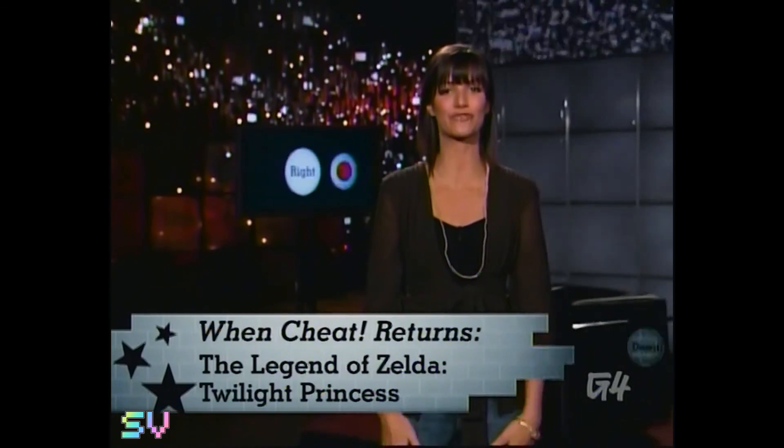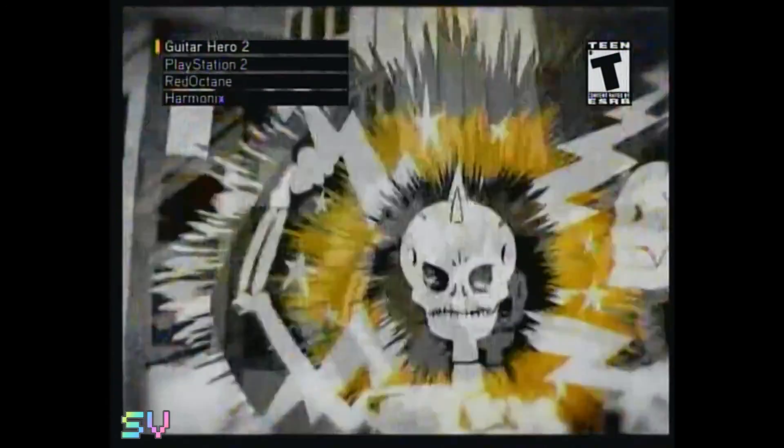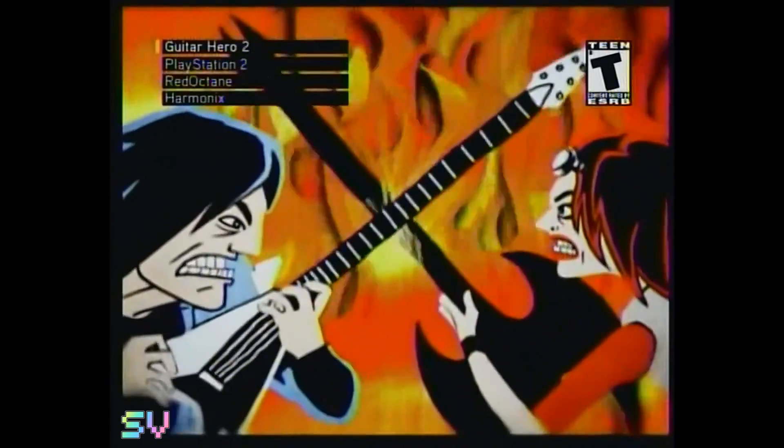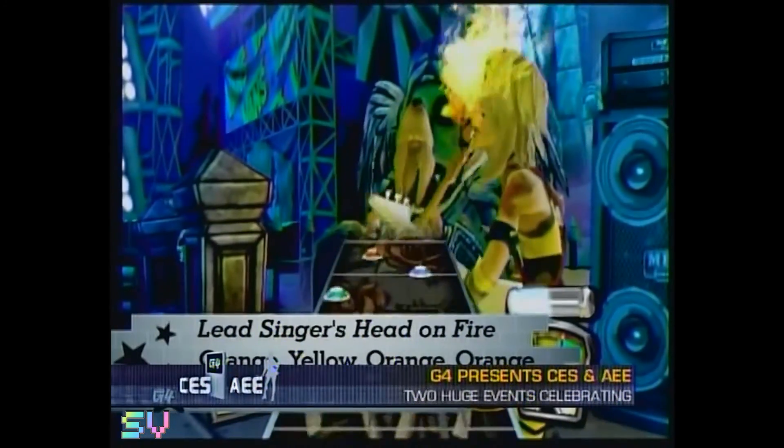You can watch your favorite episodes of Cheat at G4TV.com/podcast. Next up, Castlevania will return after the break, but first a quick cheat for Guitar Hero 2: enter this code at the main menu on PlayStation 2 and the lead singer's head will be engulfed in flames for the set.